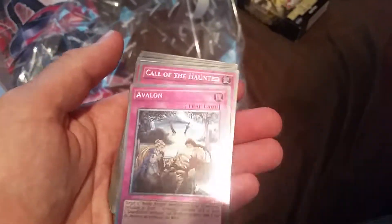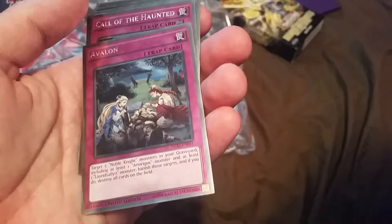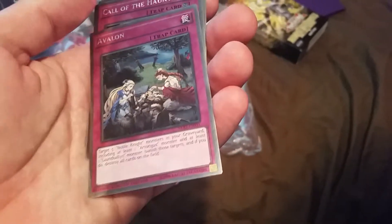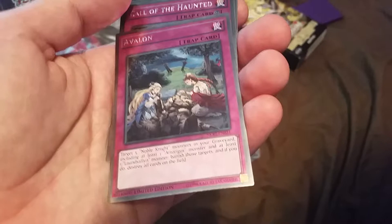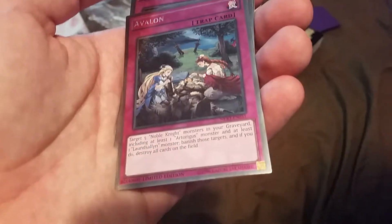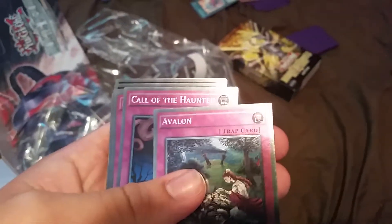Venalon — I think I've only seen that once. Target five Noble Knight monsters in your graveyard, including at least one Artorigus monster and at least one Laundsallyn monster, banish those targets, and if you do, destroy all cards on the field. Like I said, we can't really pronounce the names, so if we mess up, I'm sorry.